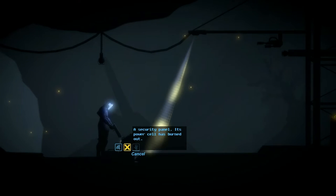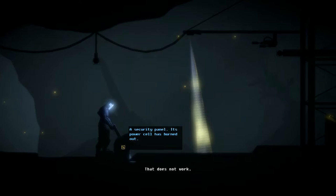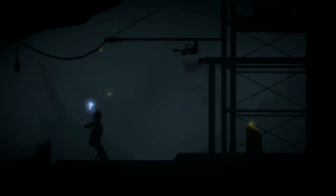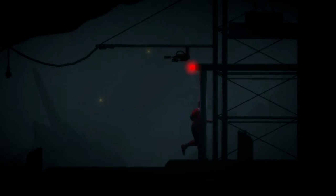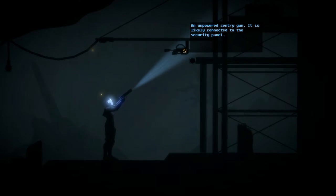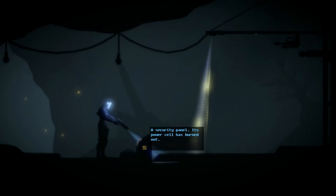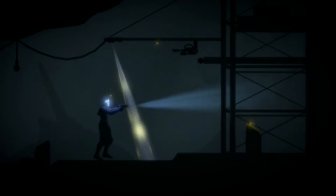I guess it didn't tell me that before. Interact. Oh my God. I was just kidding! I was just freaking kidding! Is that a gun? An unpowered sentry gun is likely connected to the security panel. So I need a power cell — it looks like.